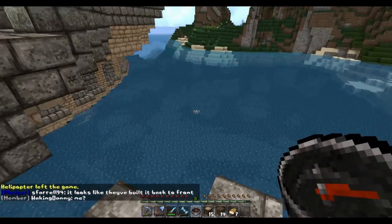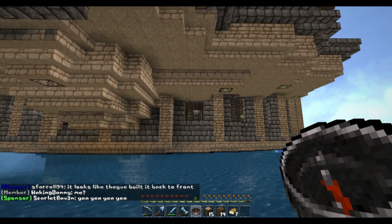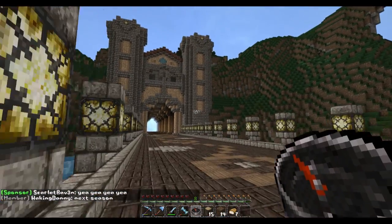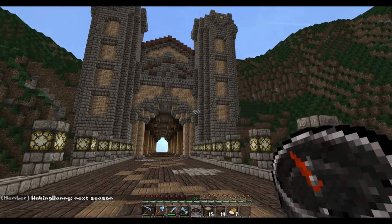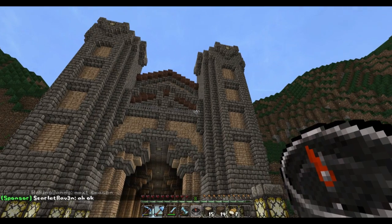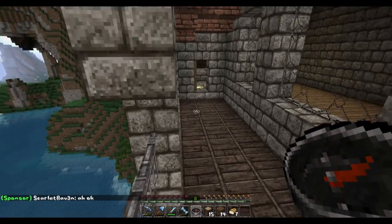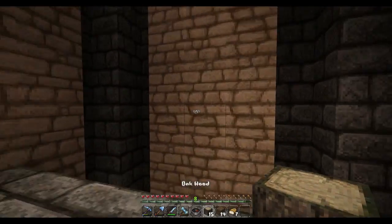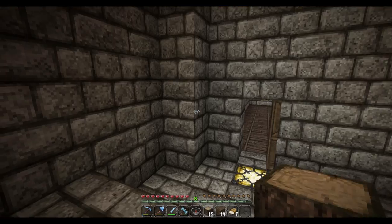Those are the windows on the second floor of the enchantment shop and blacksmith shop, and there are more windows for both shops on the other side too. We'll get back over here to the tunnel entrance. You really can't get up here without using a compass or something — there's kind of a point to that; there's really not meant to be much in here. Somebody went through and added something here that was originally not there.